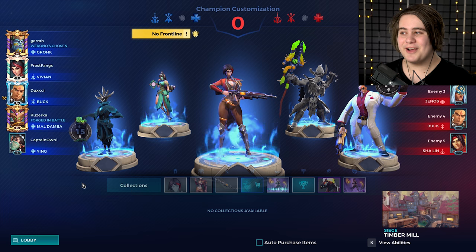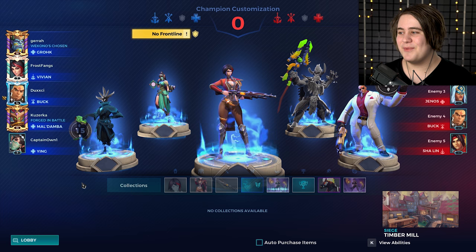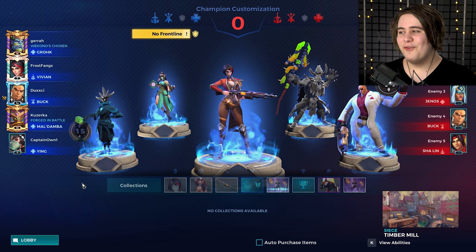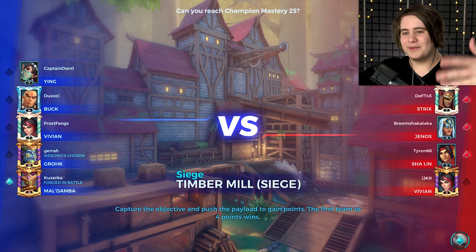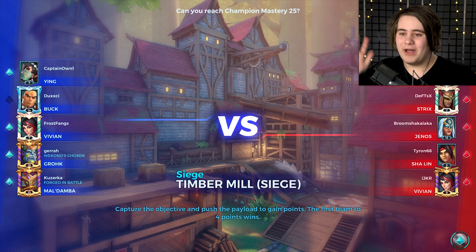Shoutouts to the team: we've got a 16 Grandmaster Grok, 15 Grandmaster Damber, 7 Ying, 14 Diamond Buck, and I'm playing Vivian who I've got rank 7. I'm going against a 7 Masters Strix, 3 unranked people, and a Grandmaster Vivian who's rank 9. I don't get what's going on here with the ranks and stuff, but I'm okay with it.